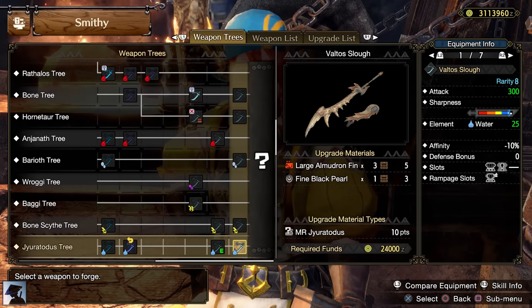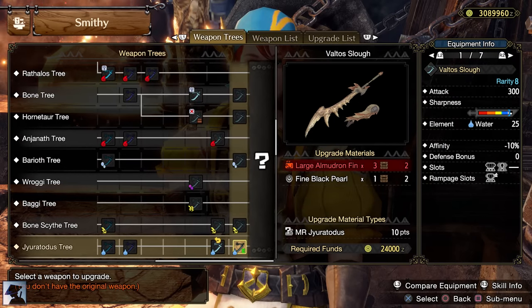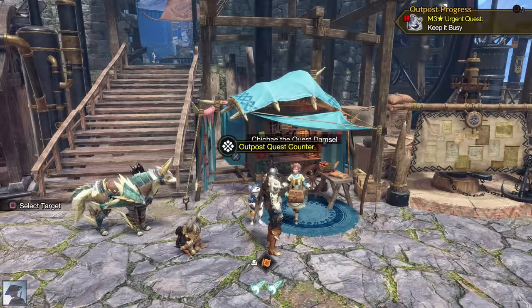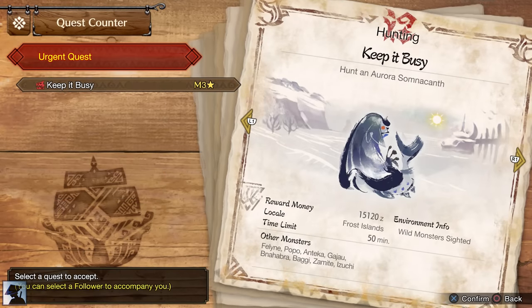As for the last quest, I would recommend hunting Almudron so that you can craft the Valtos Sloth, a really powerful Longsword we will further upgrade at some point in the future. Completing 3 key quests will unlock the Urgent Quest, which is the new subspecies of Somnacanth, the Aurora Somnacanth.